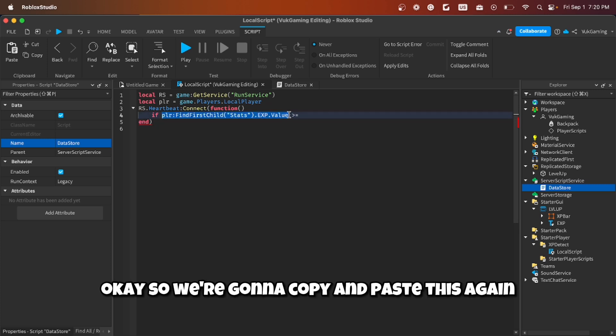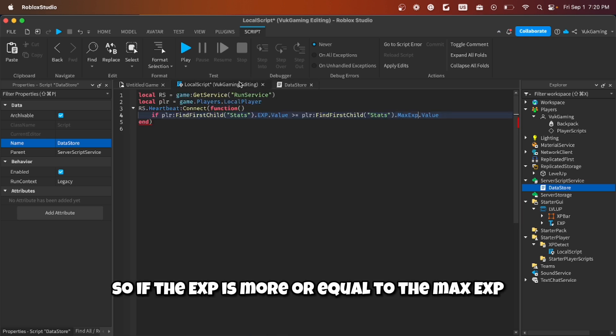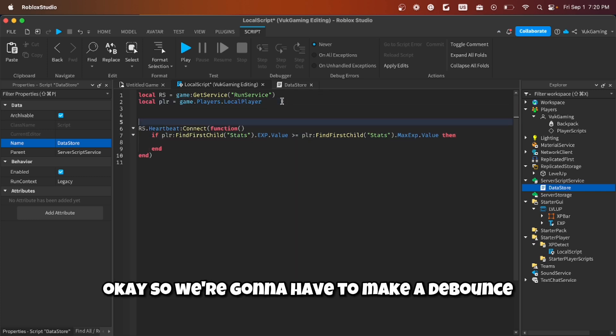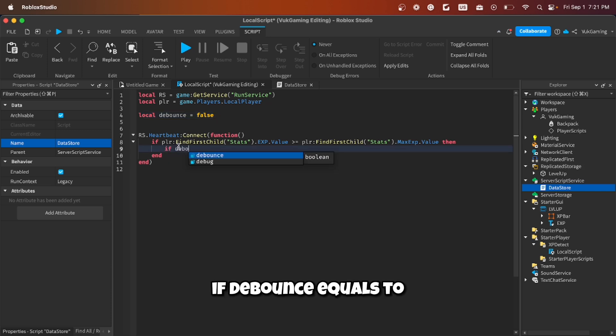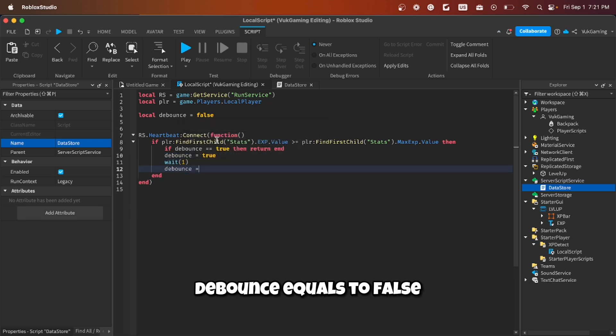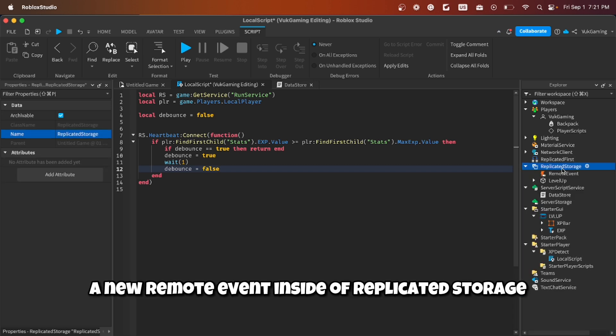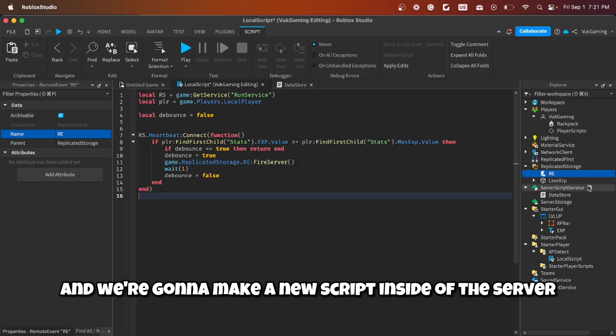So if EXP is greater than or equal to max EXP value, we set up a debounce to prevent it firing multiple times: `local debounce = false`. If debounce equals true, return. Then set `debounce = true`, wait one second, then `debounce = false`. We also make a new RemoteEvent inside ReplicatedStorage named 're', then call `game.ReplicatedStorage.re:FireServer()`.